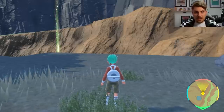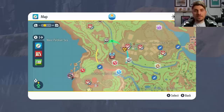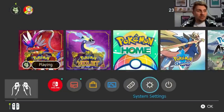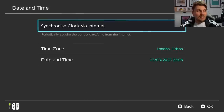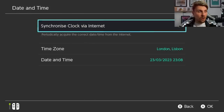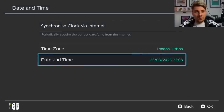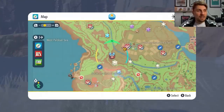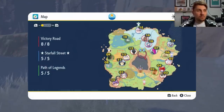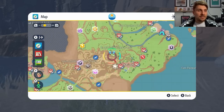To get one 7 Star Terra Raid per day — because it will disappear off your map after you beat it — there's a simple trick. Hit your Home Menu, come down to System Settings, then System, then Date and Time. Make sure Synchronize Clock via Internet is off. Then come down to Date and Time, click through, click OK — you don't need to change anything, just scroll through and click OK. Come back into the game and all the dens will change, and you'll be able to respawn that 7 Star Raid event den to locate and beat Decidueye again.